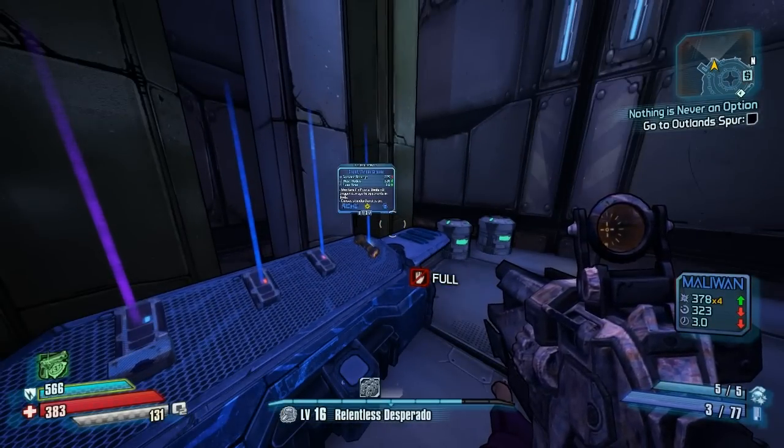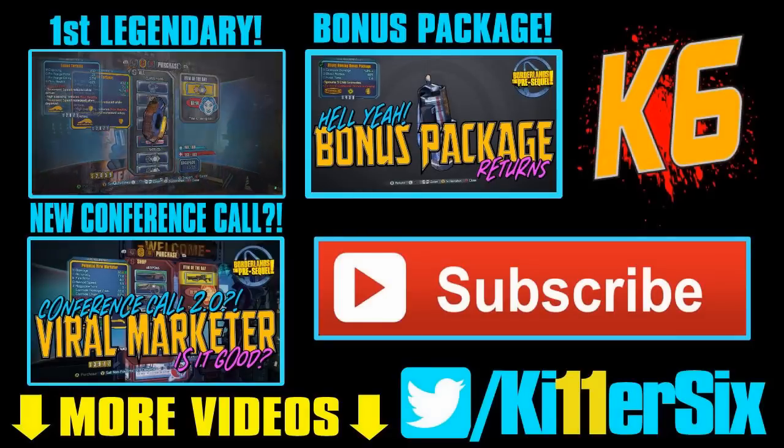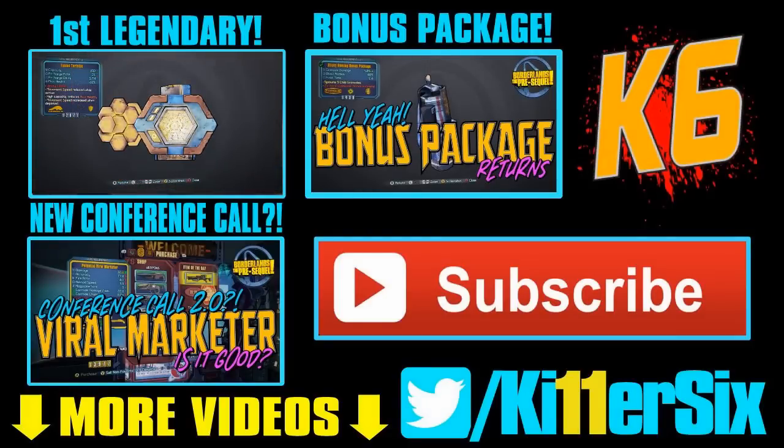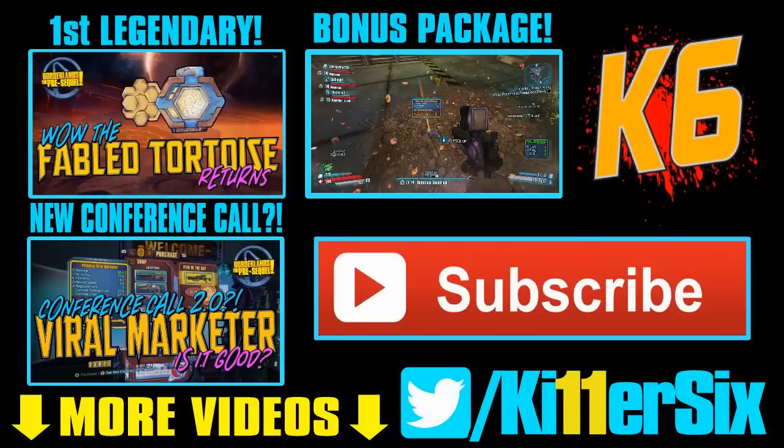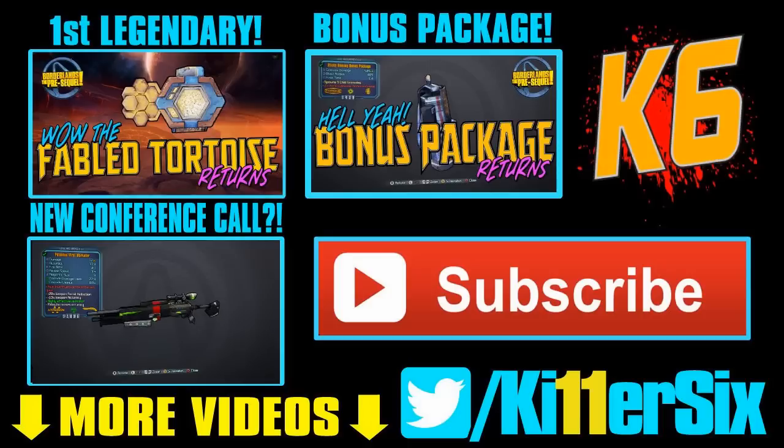If you found this helpful, make sure to click that like button and hit subscribe. Take care. Also — the Fabled Tortoise: this is the first legendary I've gotten in Borderlands: The Pre-Sequel, a random world drop. I'm not sure if that's a consistent drop for Torque Dredgers, but if it looks familiar, there's a good reason — it's just like the Conference Call.